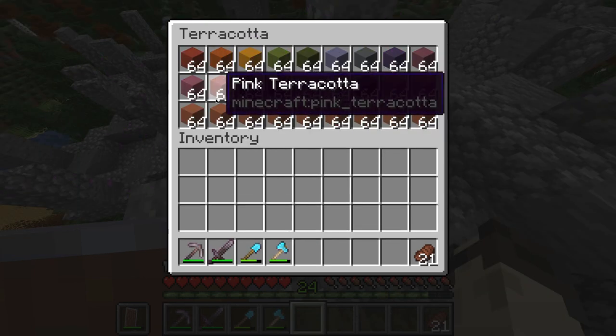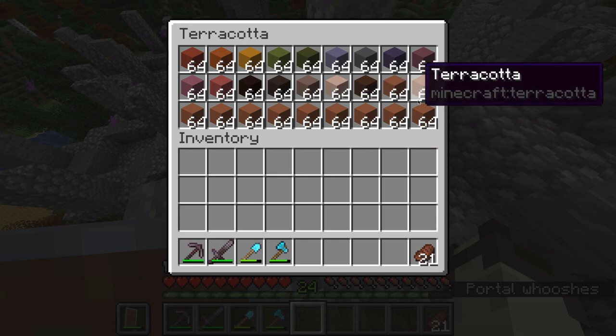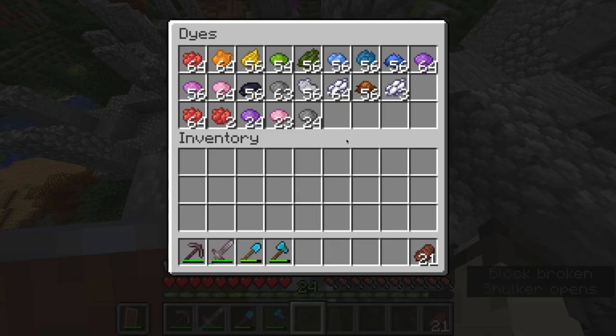Next up is the terracotta shulker box. This has one stack of each dyed variant of terracotta — all 16 of them — as well as the rest filled with normal terracotta, which I can dye from my dye box. Which brings me to my next point: have a dye box. This dye box has around a stack of every single kind of dye, so if you ever need to dye concrete or terracotta, or just have it for anything else, then you have this here.